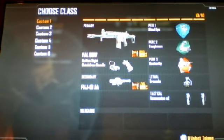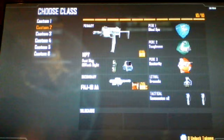Moving on to the second one. The second one is the MP7. I have an ED tech sight, secondary of the FHJ-18AA. Same perks: Blind Eye, Toughness, Dexterity, grenades, and concussions. I find it easier to do that.